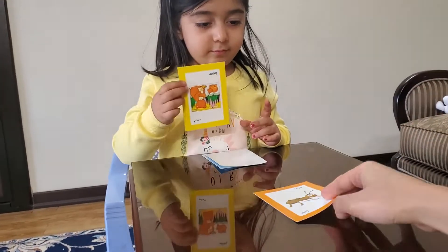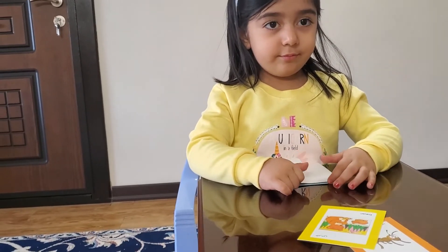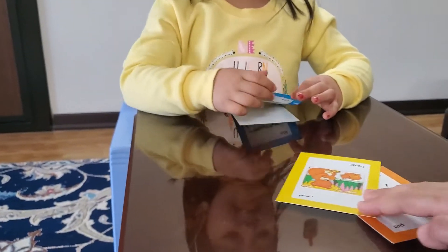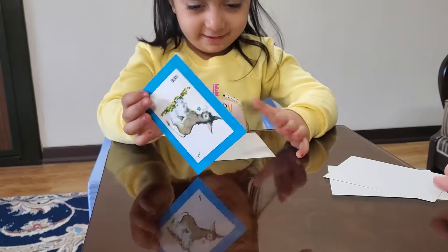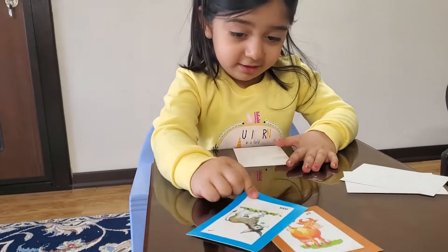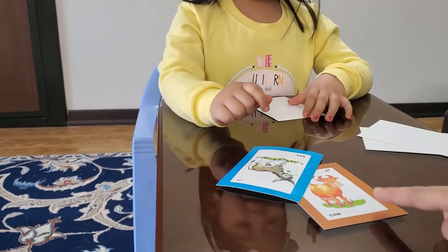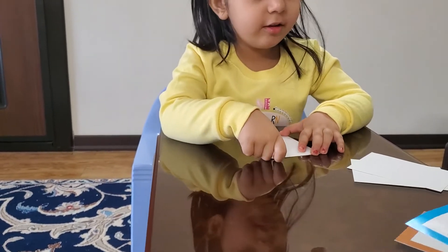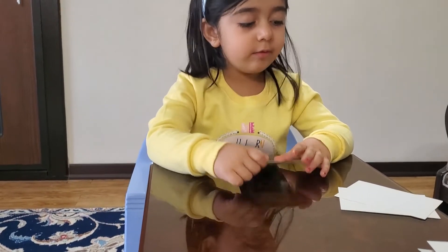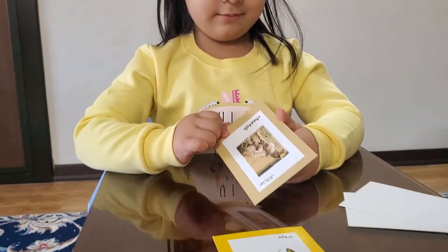One by one — is it strong, bear or frog? Which one is strong? Bear! Oh, bear — yes, it is. Diana is winner! Okay, next one — this is cow for me, donkey for Diana. Which one is strong? Cow! I think yeah, okay.